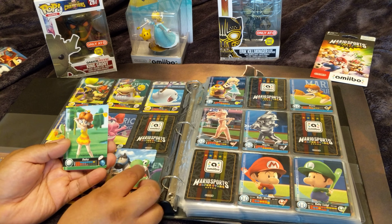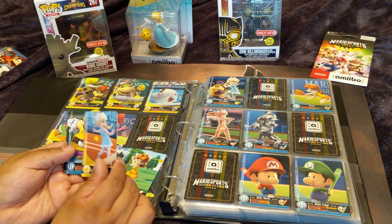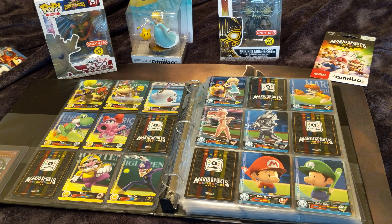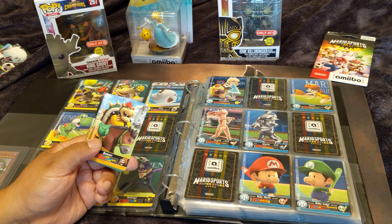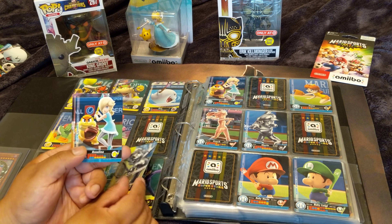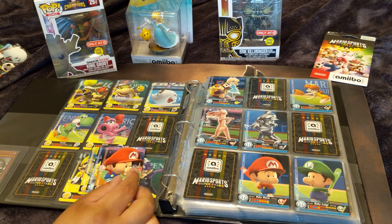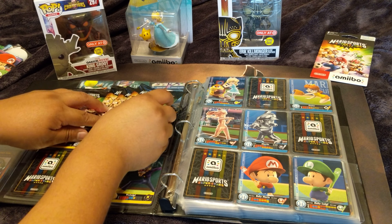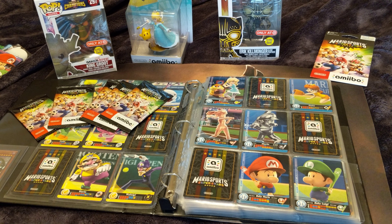From this pack: Yoshi Horseback, Daisy Golf, Rosalina Tennis, Wario Baseball, and Boo Soccer — nothing that I needed there. I still need Peach, Mario, and Luigi in Baseball, plus Diddy Kong in Tennis and Diddy Kong in Horseback Riding. Another pack: Horseback Luigi, Golf — I have him, Mario Metal Mario Baseball, Rosalina Baseball, and Baby Mario Soccer. I am down to six packs — that is not looking good.